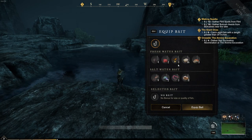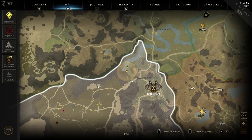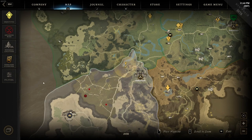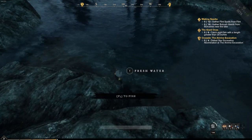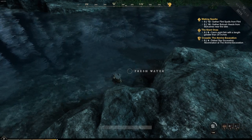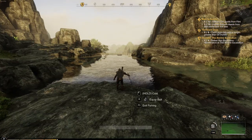Now let's talk about bait. Bait is broken into two different modes: freshwater bait and saltwater bait. To know which one to use, look at your map. Blue water is freshwater and the grayish water is saltwater. You can also tell by whether you can gather the water — you can hit E to gather fresh water, but you cannot gather saltwater, at least at this point in the beta.